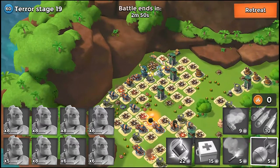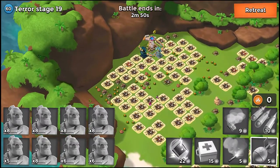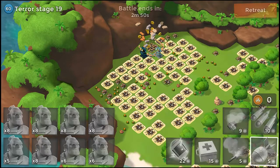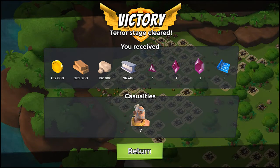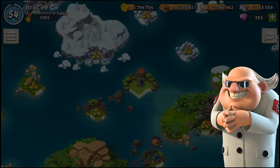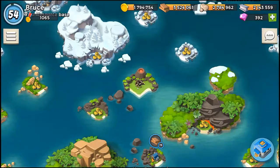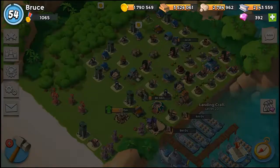I didn't lose too many warriors — that's looking pretty good. I got one crystal, lost only seven warriors, and received one shard and three fragments plus one intel, which is very nice. That worked very well and I only boosted one statue. Now let's reload the troops and jump to Dr. Terror stage 20.